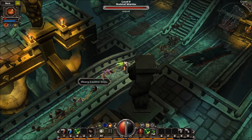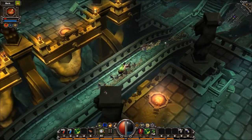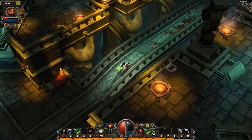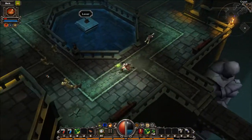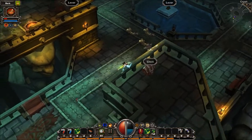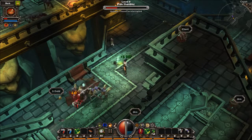My mana is low. Okay, so that's this side done. But we still can't get to the lever and we still can't open the door, so we have to do pretty much the same thing on the other side.